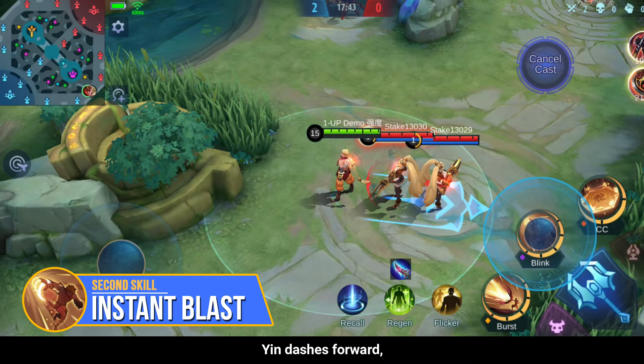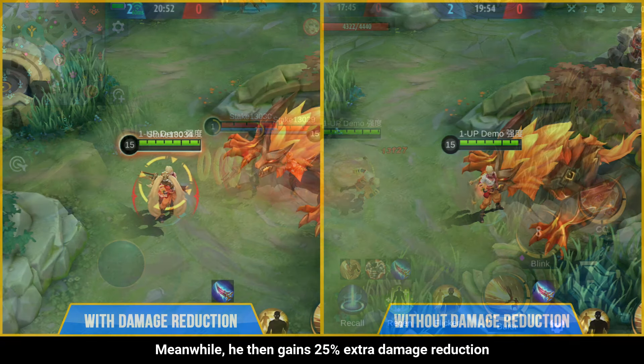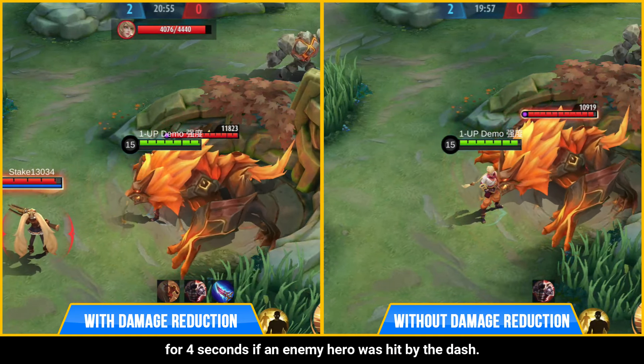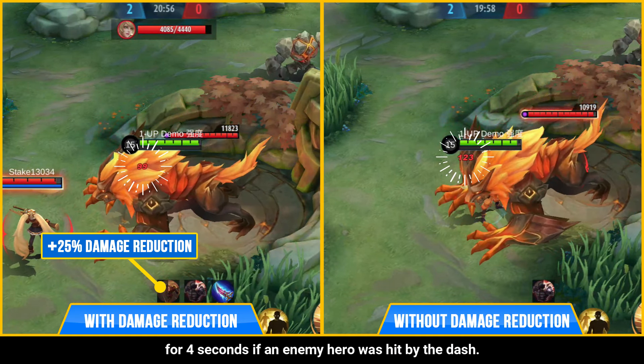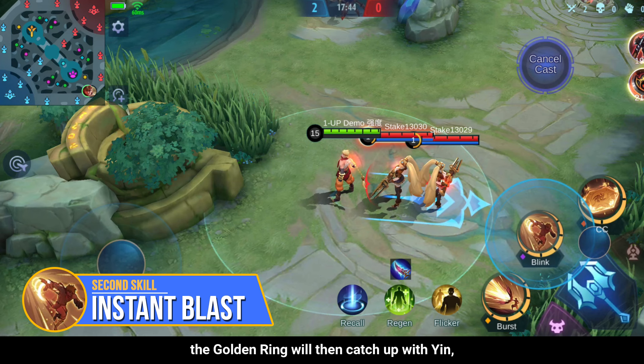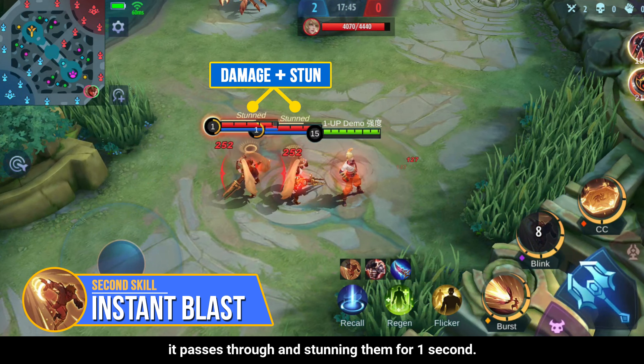With his second skill, Yin dashes forward leaving a golden ring behind while dealing physical damage to enemies along the way. He then gains 25% extra damage reduction for 4 seconds if an enemy hero was hit by the dash. Right after dashing, the golden ring will catch up with Yin, dealing another physical damage to enemies it passes through and stunning them for 1 second.